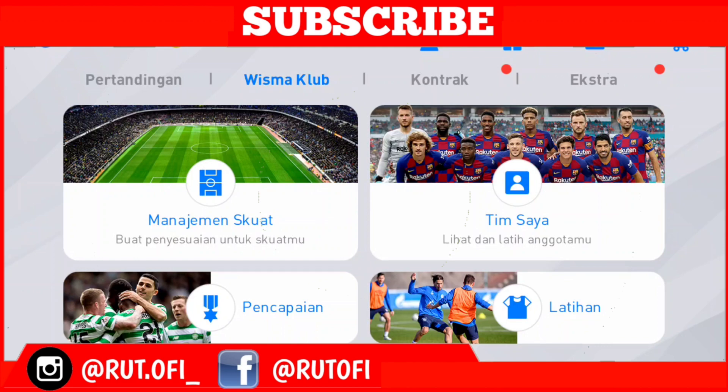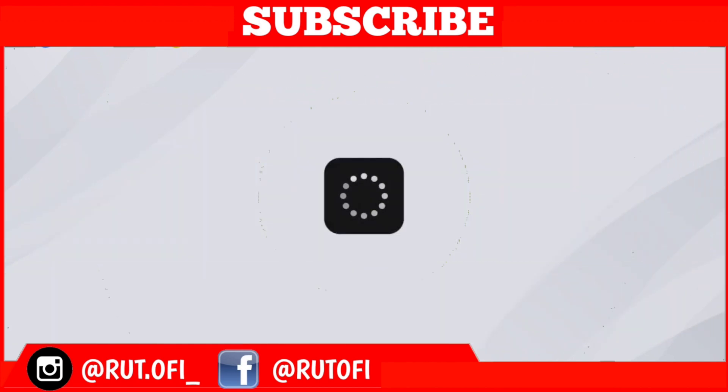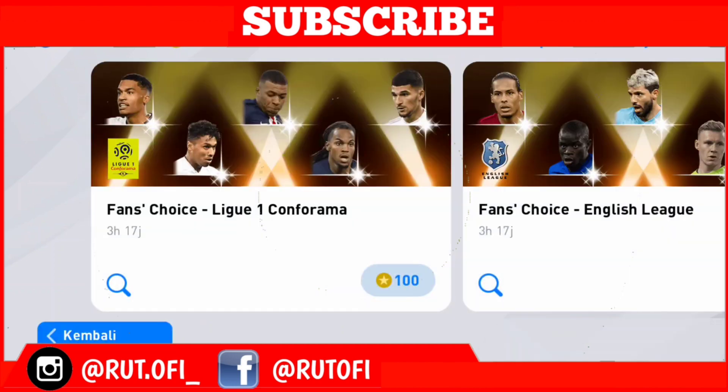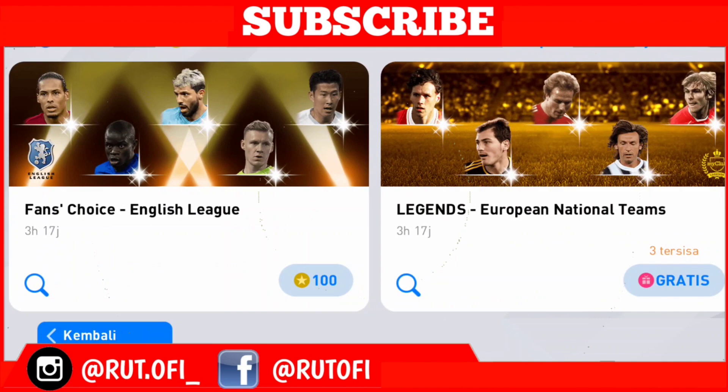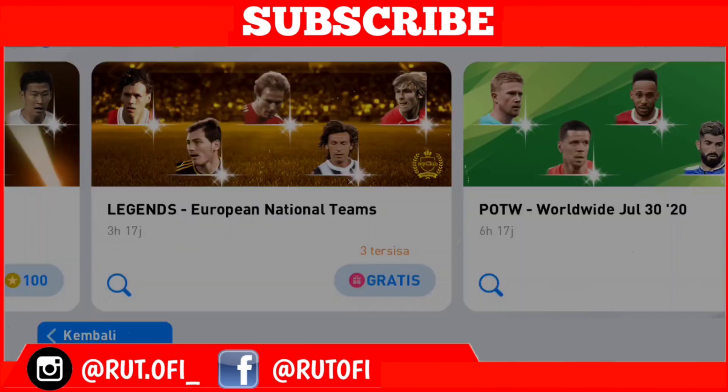Tidak pakai rem. Langsung kita ke menu kontrak Agent guys. Kita coba ngeroll. Langsung aja, kita sudah ambil tadi, dapat free agent 3x. Di sini dia, langsung kita klik dulu yang pencarian itu guys.